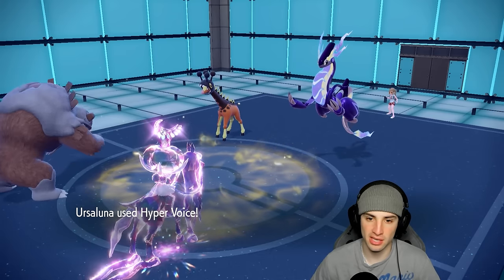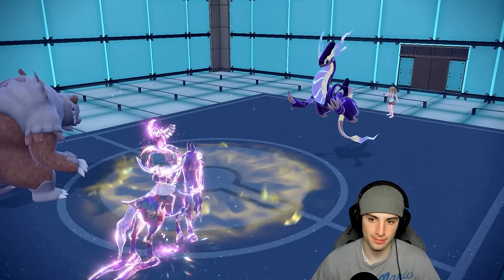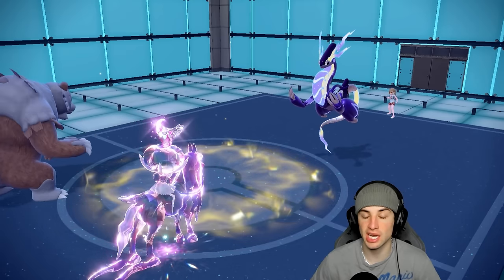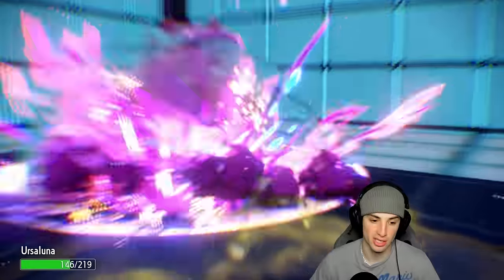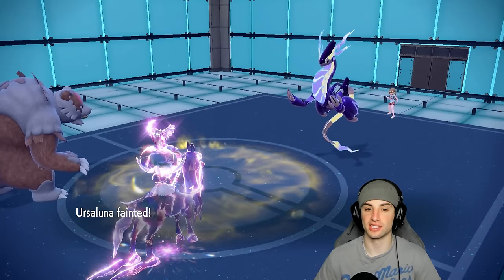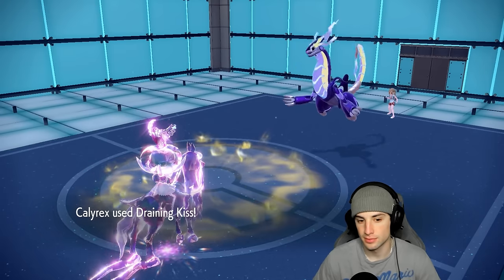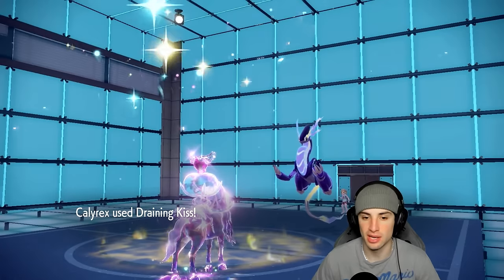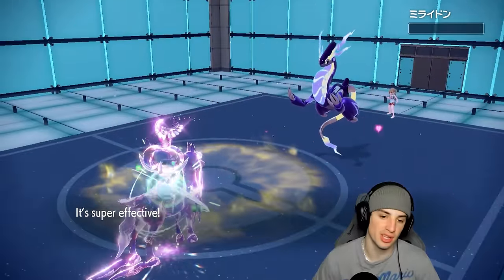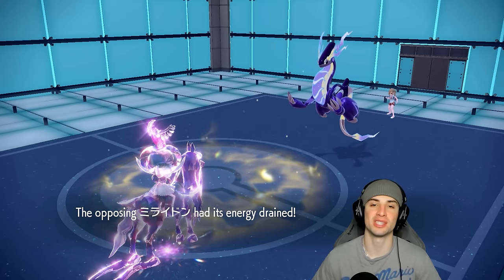Hyper Voice picks up a beautiful KO on Frigiraf. Miraidon is their final Pokemon and it's probably just taking out Calyrex — if not, I win the game. You don't take out Calyrex, I win this game. They go for Draco Meteor and Ursaluna outspeeds — we go for Draining Kiss plus one and pick up the KO. Beautiful, lovely, awesome — 2-0 with this team so far!